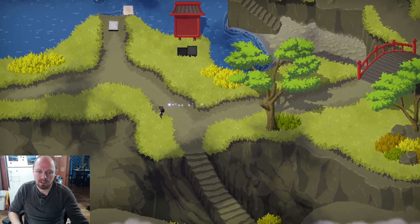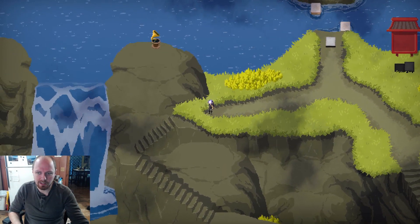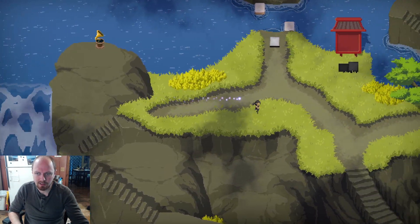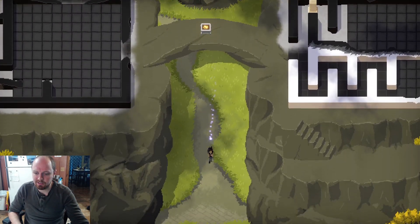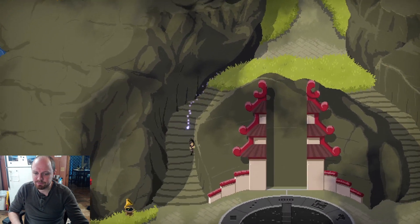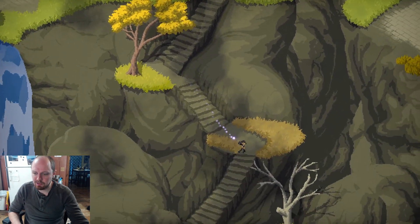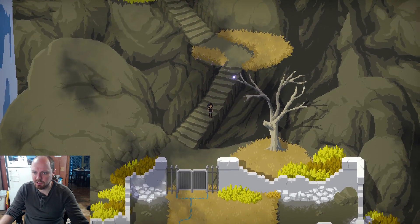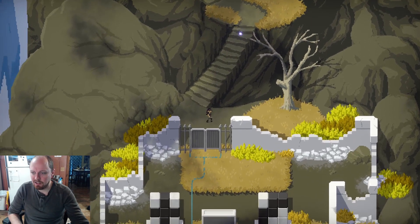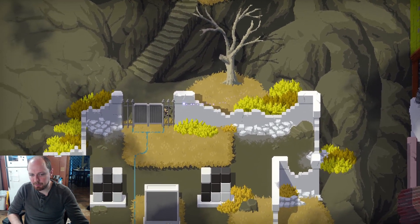I don't want to necessarily laundry list everything that I've tweaked, but there's been a lot of little minor tweaking and improving things. This gate's probably closed because I probably cheated through it. This looks like it's gotten moved slightly from that edge — just minor tweaks that I want to do.